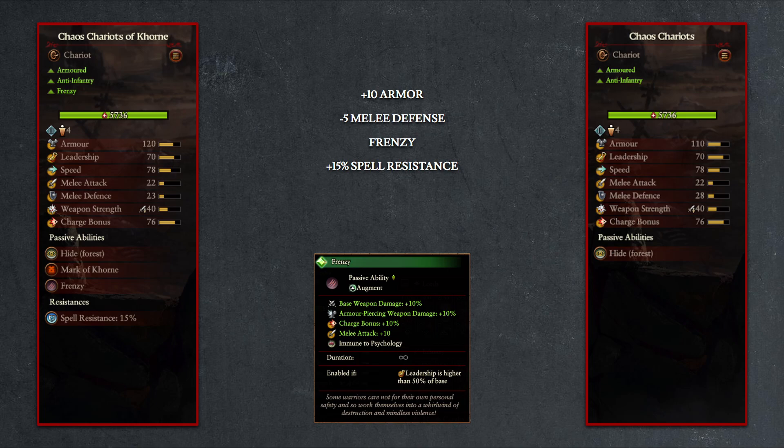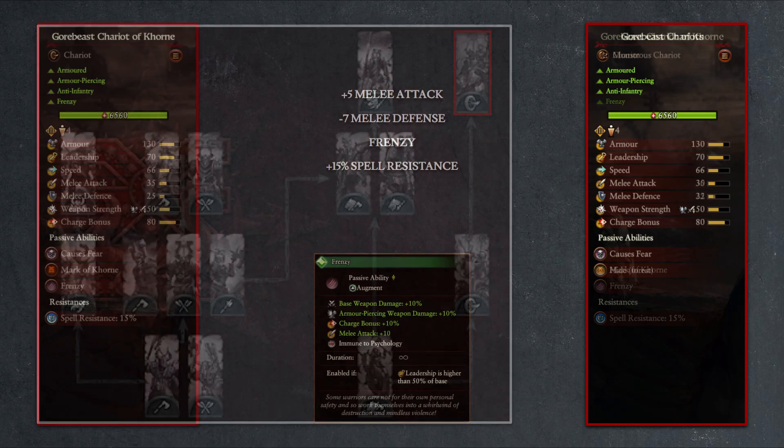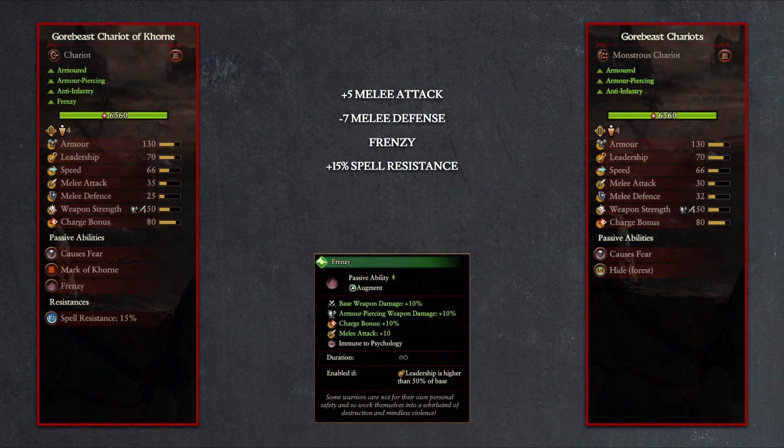Of course, Frenzy with its 10% boost to charge bonus becomes much more relevant on high base charge bonus units such as the chariot. What is more surprising is that the Khorne Warband upgrade tree also includes the marked Gorebeast Chariot. When compared to the undivided variety, we can see a 5-point increase in melee attack and a 7-point decrease in melee defense, which are not super relevant to the charge-focused Gorebeast Chariot. Instead, the new Frenzy ability, giving additional charge bonus and weapon strength, will make the Gorebeast Chariot of Khorne the better option between the two.